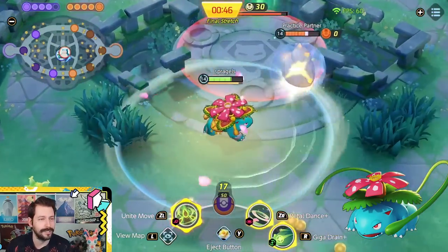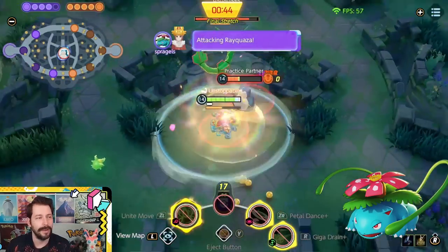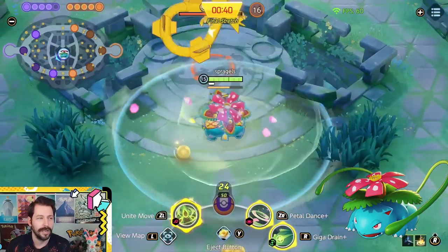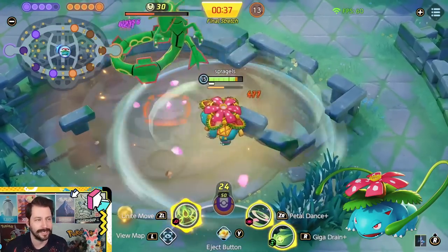I think it's ideal to use the Unite move in a fight to spam your moves more often rather than saving it to snipe Rayquaza. Use it to get in there and do damage — the Unite comes out mid-fight and your opponents didn't expect it, then you continue with crazy low cooldowns doing insane damage.